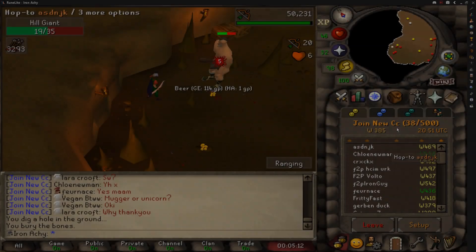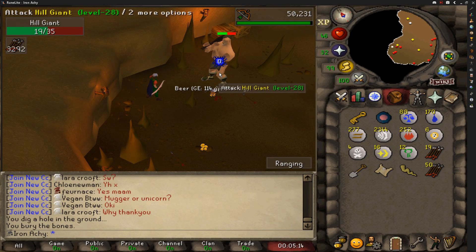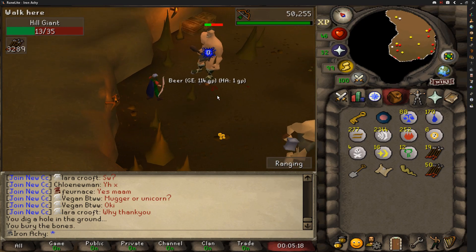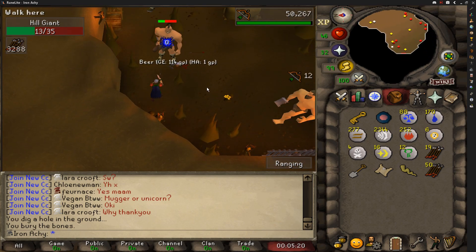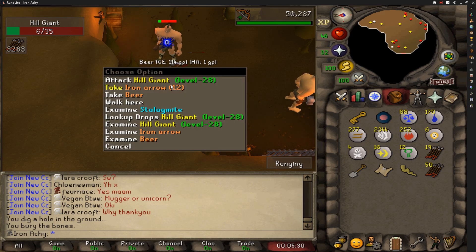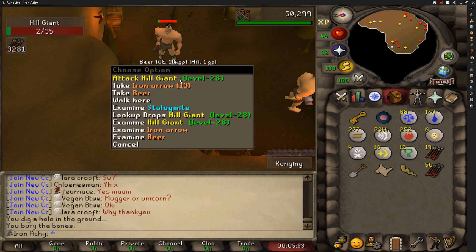Next up, I decided to use up more of the arrows and get some more clues at the same time. I want to go back to Ogresses and train my range up, but every time I've gone there at just 40 on other accounts it was a little bit slow. So I'm just going to train to about 45 or so and then head over to Ogresses and try to make a little bit of that money back.